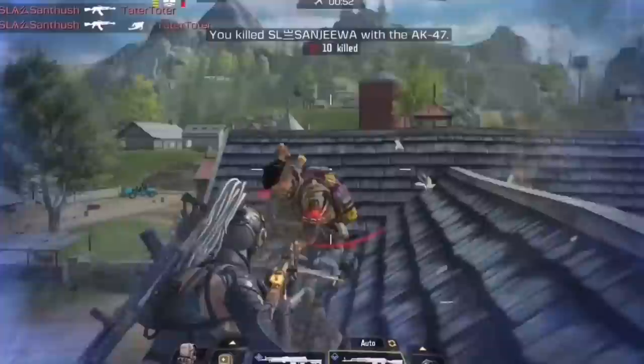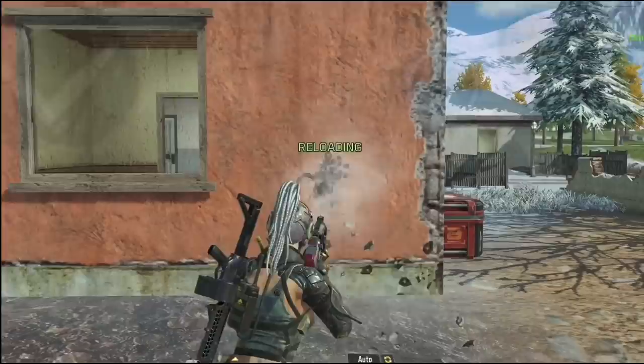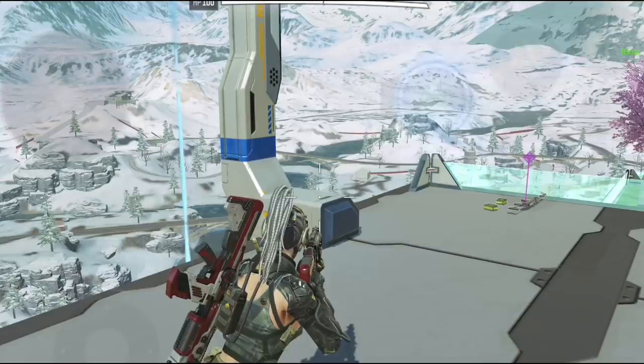The second fix was done to hipfire. Last season when using hipfire, bullets went below the crosshairs, but after the recent update they go exactly where you aim. That's really good, especially for players who rely on hipfire a lot to win close range fights. Next, the zipline sound was fixed — now you can hear enemies using the zipline, which gives you time to react.